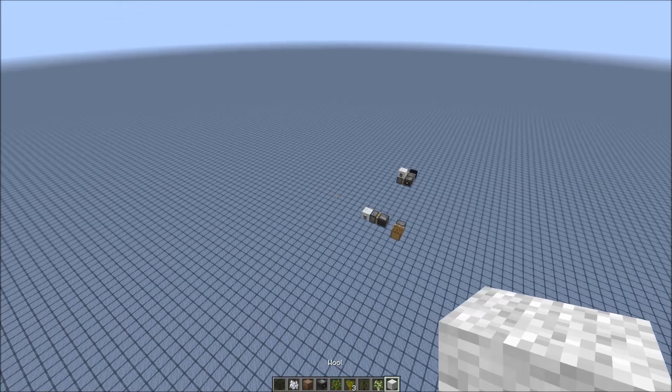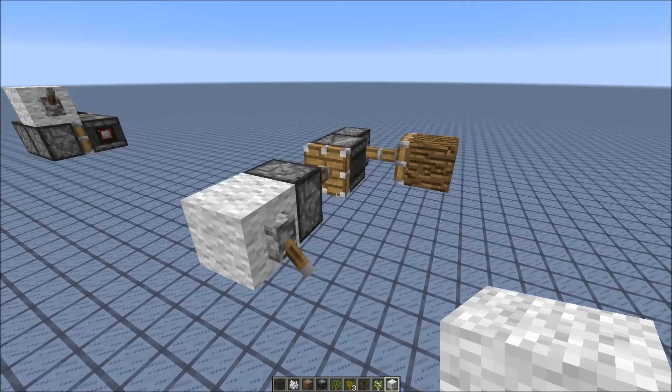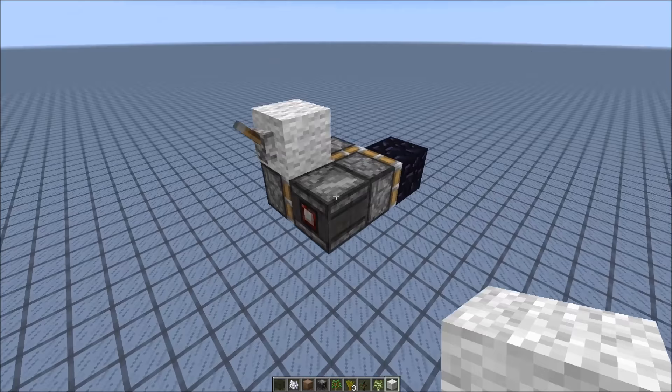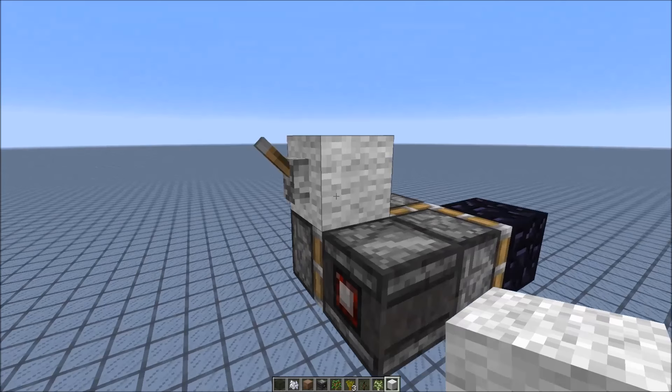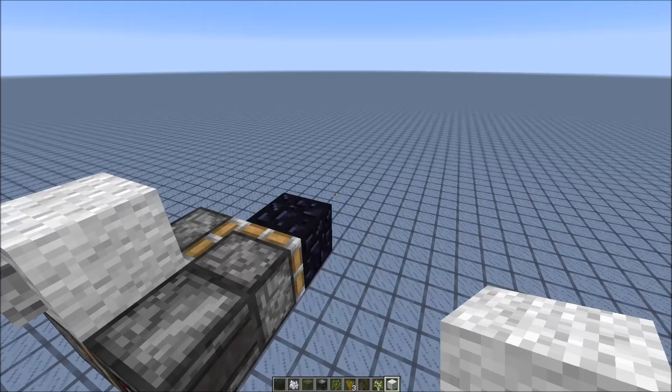I also used some really nice features of the observer block. If you push an observer block that is facing away from the piston against another piston, the piston would stay powered, which is super useful in the case of the tree farm. And there's also another behavior: if you push an observer block that is facing to the side, then it would shortly power another piston — and as you can see, it is super useful to take out leaf blocks.